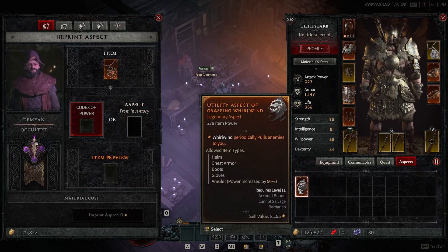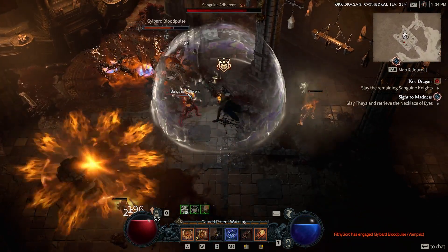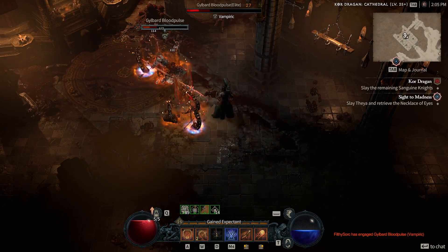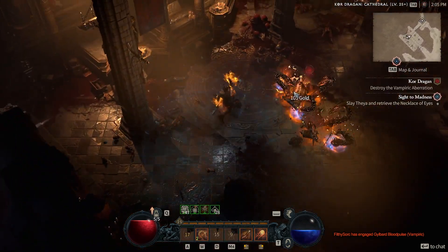There are of course other vendors — you can do gems, buying items, selling, salvaging, all that stuff. But don't sleep on the orbs and the occultist particularly — those two are pretty good, and I don't think I used them quite enough in this beta.